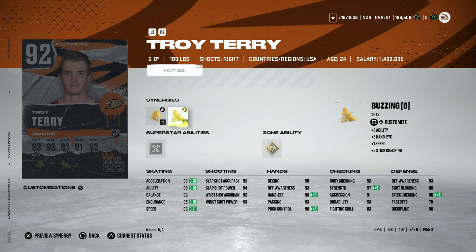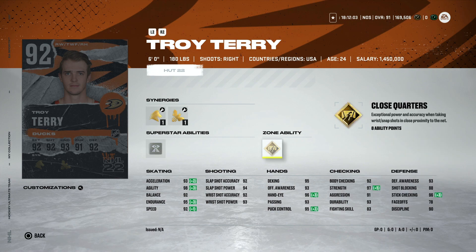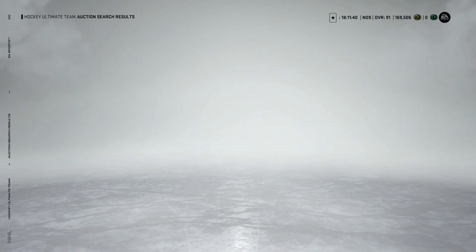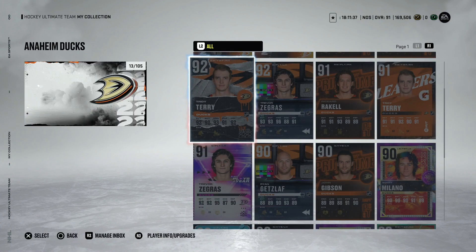Troy Terry has Buzzing, Booming Shot, Workhorse and Wingman with gold Close Quarters — 92 speed, 93 acceleration. Remember speed only goes up by 0.5 per goal, so even with a hat trick he won't jump to 95 speed. It's a very well-rounded card, but obviously expensive to build. I checked the auction house and there aren't any up, so I don't know if I'd recommend ever making the Troy Terry.